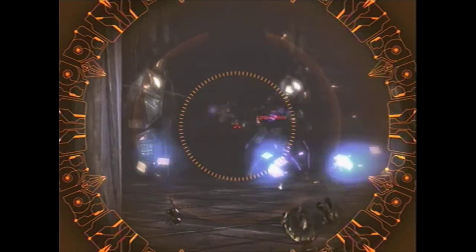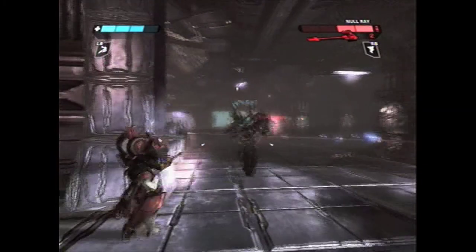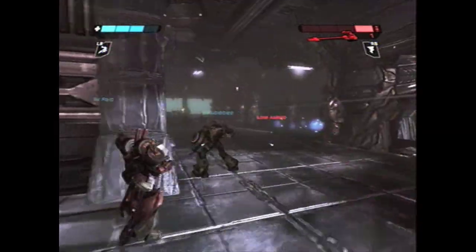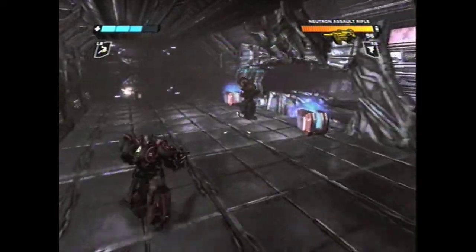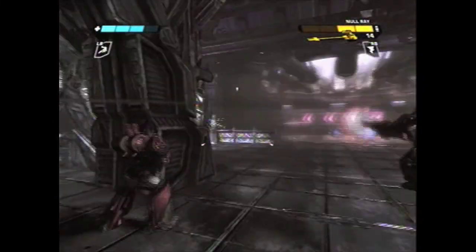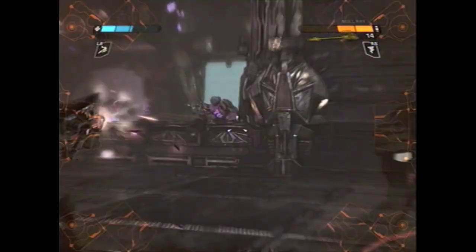Look at that headshot — so satisfying. As we get into this hall there are two rooms over on the other side where they're spawning from, and the door in that room is actually closed, but they're spawning in it anyway. Figure that out — that's video game logic at its best. Enemies just appearing out of closed doors. Over here are two boxes of health and a crate of ammo, so now we have full ammo again from the Null Ray and we can resume sniping.